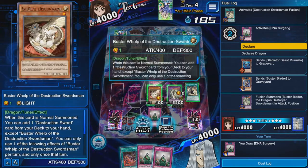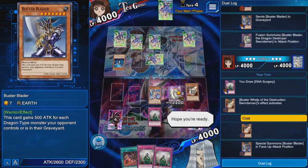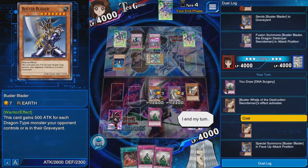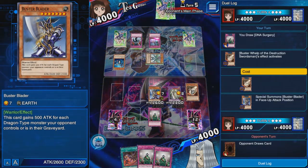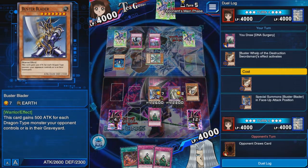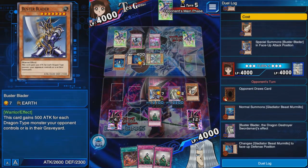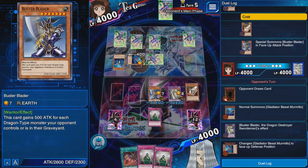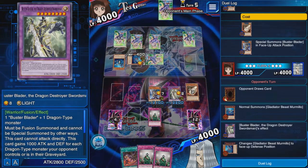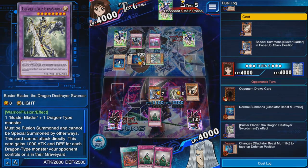Now I need to worry about his back row — he opened pretty nicely. That's a dead draw since I already have all the DNA Surgeries. I need to play the waiting game. I'll play Buster Blader because my Whelp is going to die otherwise. If he sets another card I might be in trouble, but I need to wait for a play in order to bait him into using his back row. He plays Murmillo — please fuse, come on.